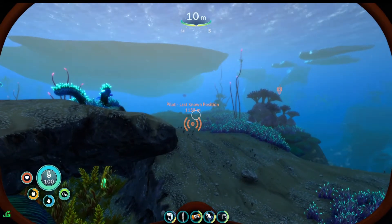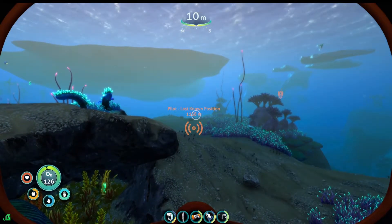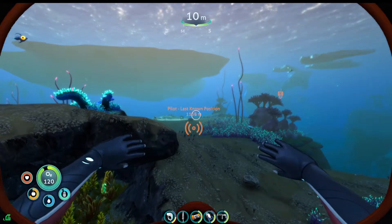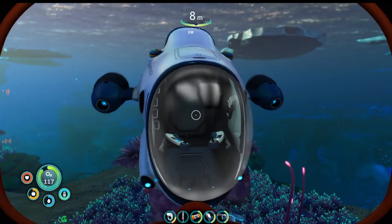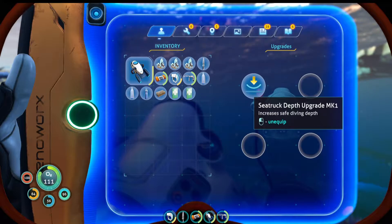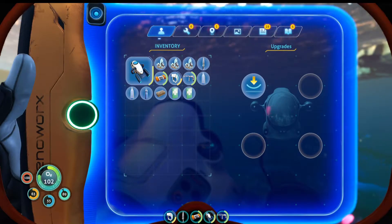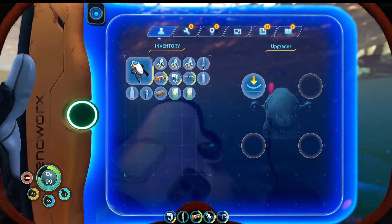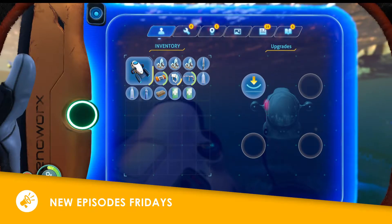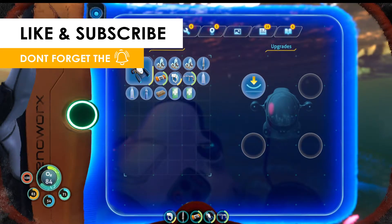Hey everyone, this is Kendra and we are back with another episode of Subnautica Below Zero. Last time we found but failed to locate whatever we were looking for in the pilot's last known position area. I'm hoping this time we can go back and find what's supposed to be there. If you enjoyed these episodes, I'll be making another episode next Friday for Subnautica. So if you are enjoying it, please subscribe, like, and ring that bell. Now let's get on with the episode.